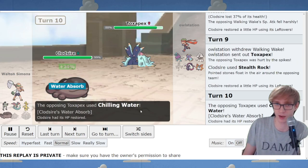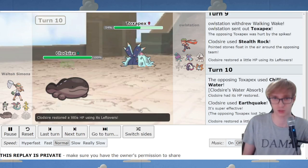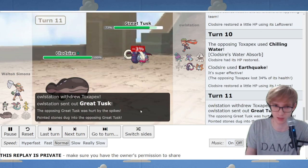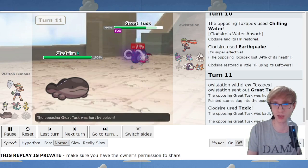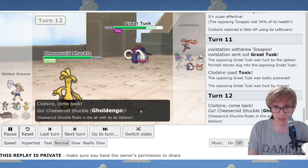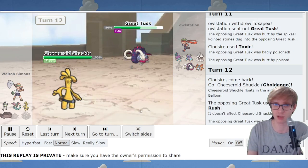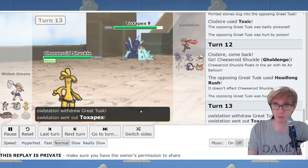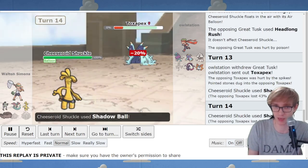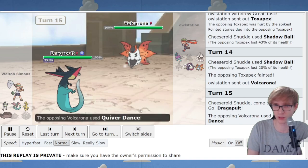Clodsire proving reliable - immune to Water and Toxic, so we can sit against Toxapex and Earthquake it down. I predicted Great Tusk coming in and Toxicked it, which is really nice. Now Gholdengo can come in without minding even if it gets Knocked Off, because this Great Tusk is slowly getting chipped down by Toxic. Bramblegast did its job - we're keeping momentum with the Gholdengo, and the opponent is unable to remove these hazards.